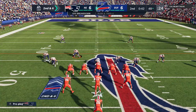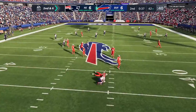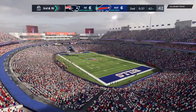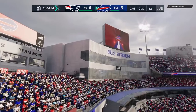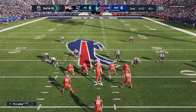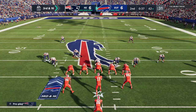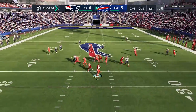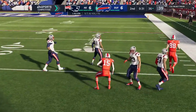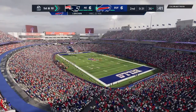Four yards there on the first down keeper. Second and six, and he's going to go down — they sack him back at the 42. The Bills will use the first of their timeouts as the clock stops with 37 seconds to play in the first half. After the sack, Allen and the Bills have work to do on third and long. Allen now looks to throw — he gets it to Brown. Good play, and the Bills will have the first down as they get the third down conversion.